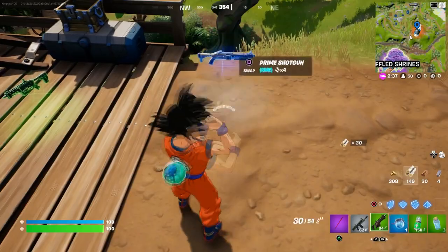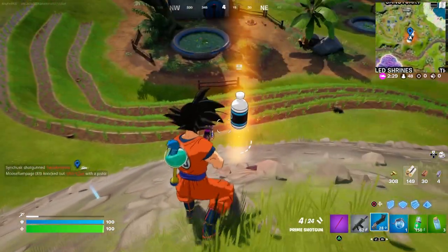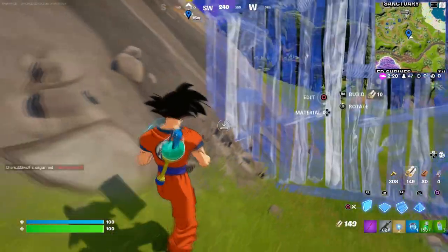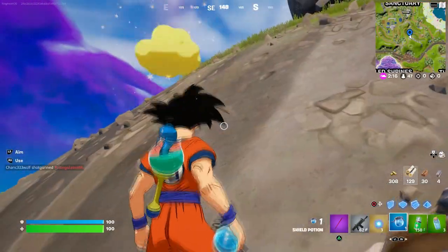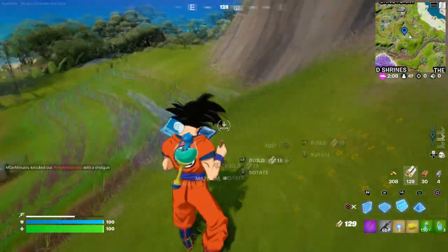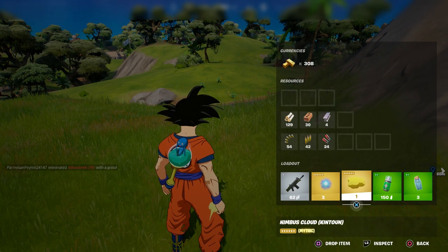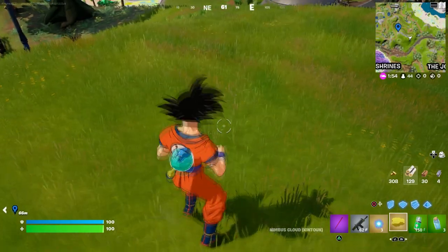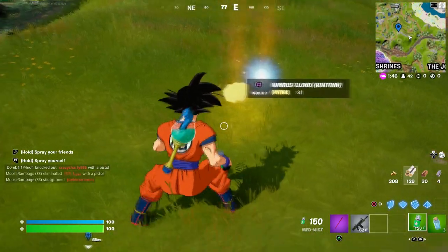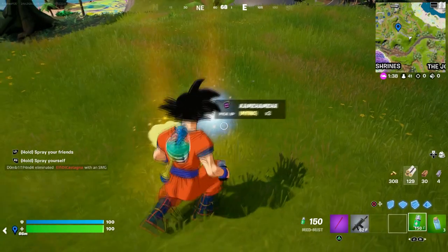Alright, grabbing that. Once I come over here it should be right there. There you go — and there's the Cloud right there! I actually got the Goku item too. So you get the Cloud and the Goku item, literally for free. Let me put it down — so you have the Kamehameha and then you've got the Cloud.